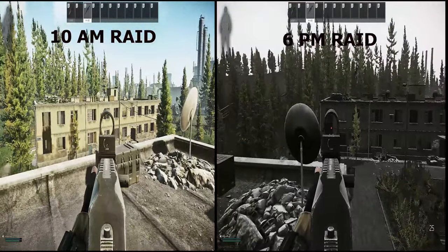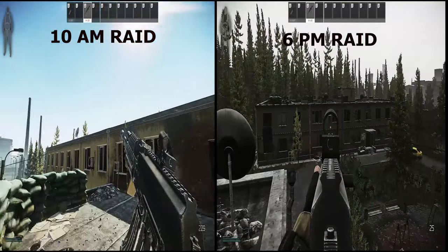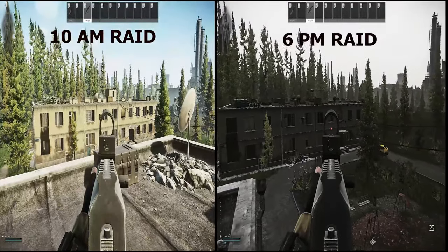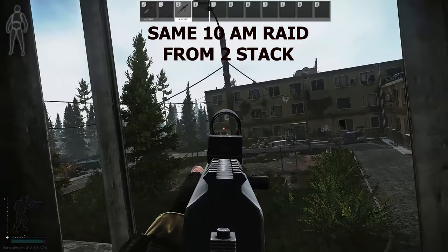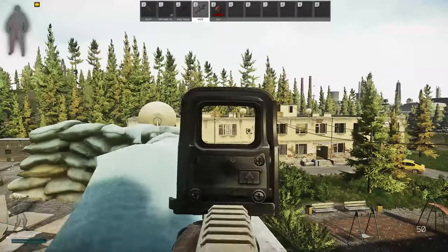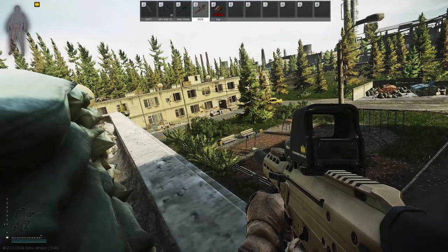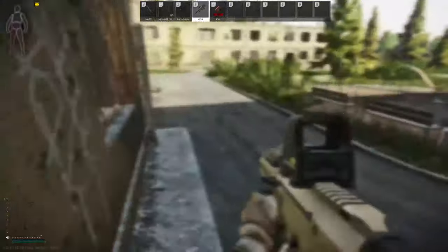Time of day doesn't just affect brightness — it also affects where the sun is pointing. In a 10am raid, looking from three-story to two-stack dorms, you can see right into the windows because the sun is behind you. But from two-stack looking at three-stack, it's pitch black because the sun is pointing at you. Early morning, three-stack can see into two-stack; in the evening it reverses. Overcast or rain also affects this.